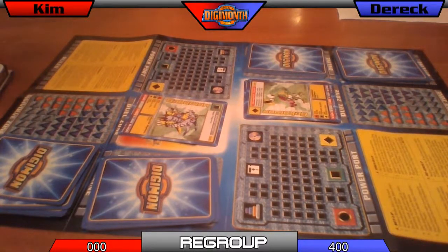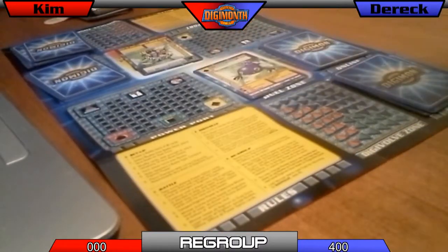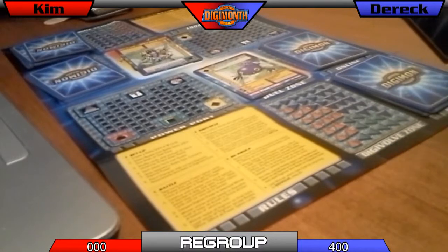It says in Regroup: when your online deck is down to zero, or at any time during the game, send all cards on your side of the board except your rookie offline. So that probably includes my champion. I guess I'll just — like I would have won the battle either way. Do you want to play like that or just leave him on? Doesn't matter.